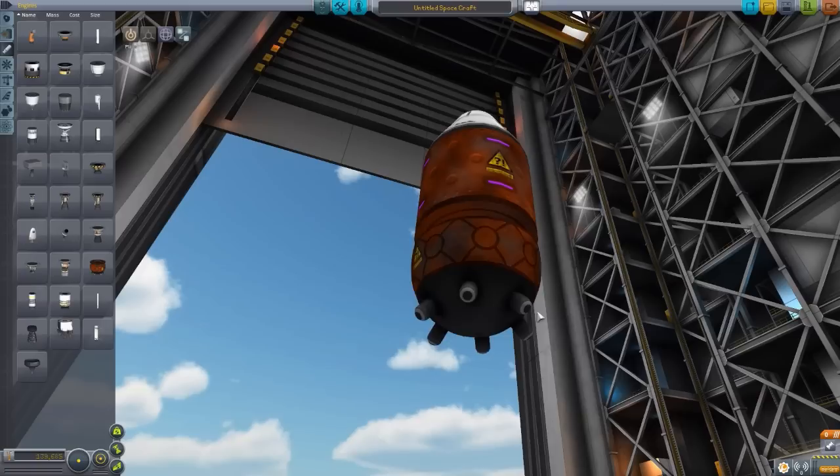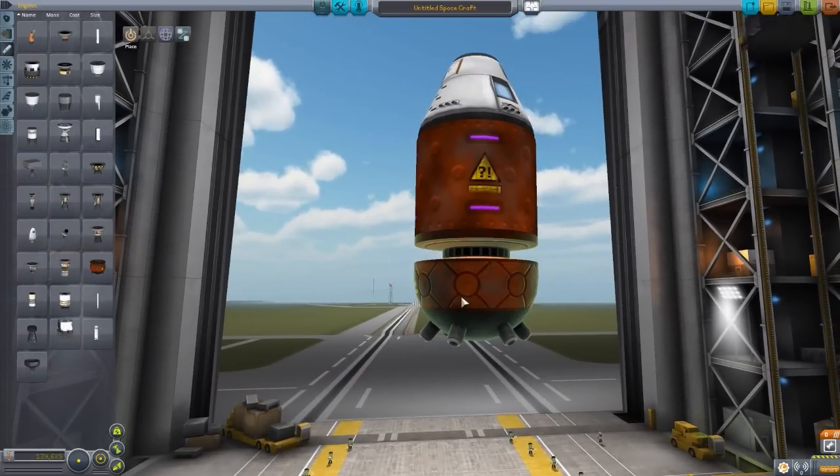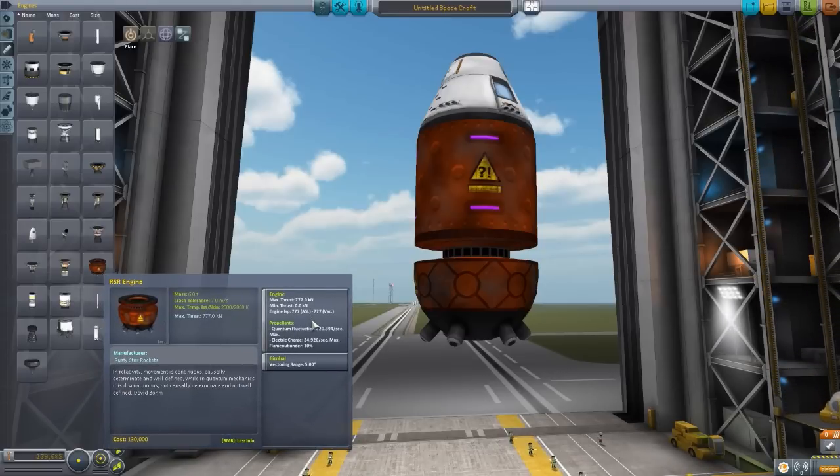The particle effect when you're actually running the engine is kind of neat. Definitely not a serious engine for your serious playthroughs, but fun. The max thrust is 777 kilonewtons, minimum thrust is zero, and it does 777 ISP whether atmospheric or vacuum. For propellant, it uses quantum fluctuations at 20.394 per second and electrical charge at 24.926 per second. It does have some gimbal range to it, so you can control your ship with it.